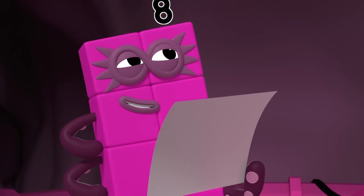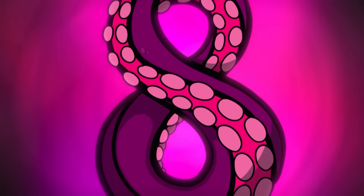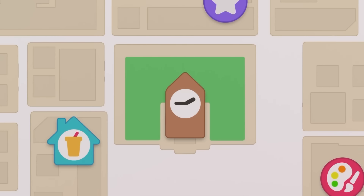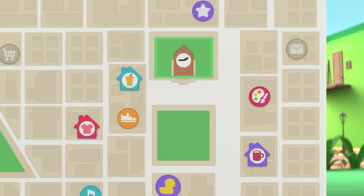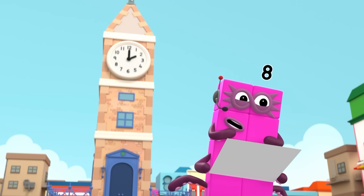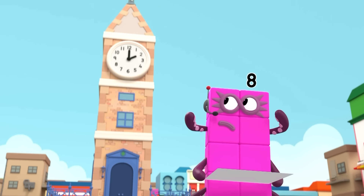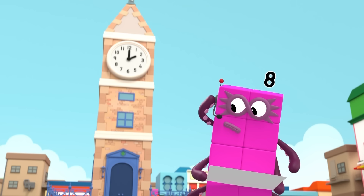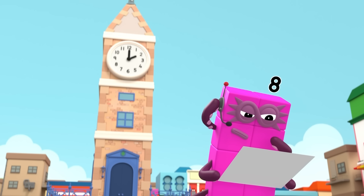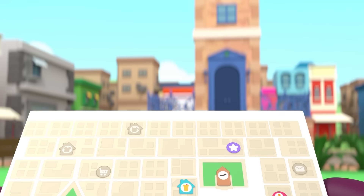Octo-naughty won't be able to hide from me now. To the town square! According to the map, the clock tower is on the far side of the town square. Which means the clock tower has vanished! Octo-naughty has stolen the clock tower! You need to line the map up first. Pick something obvious like the clock tower and turn yourself around until the map matches what you see.